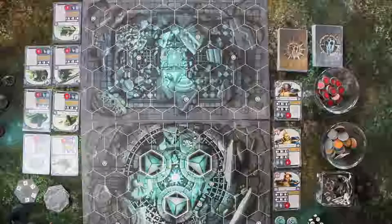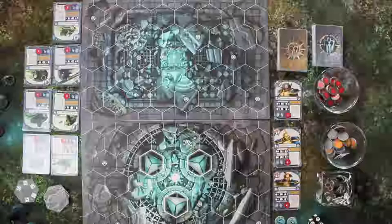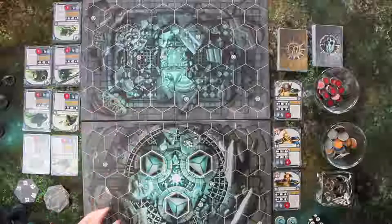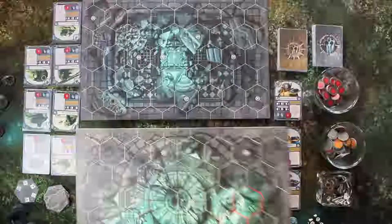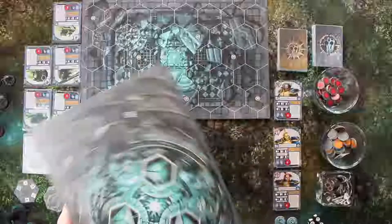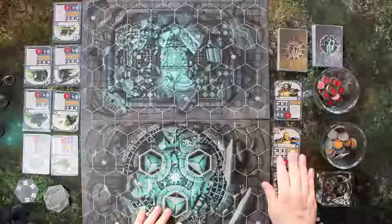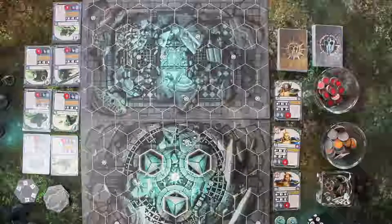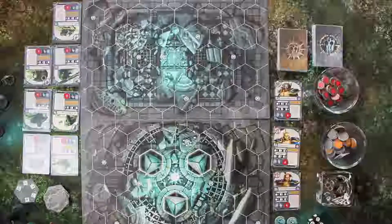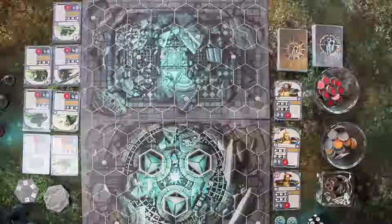Ich zeige euch jetzt, wie Nightfold funktioniert. Das Brett von Warhammer Nightfold: wir haben hier direkt in der Box zwei Spielpläne, die variabel sind. Man kann auch die Rückseite benutzen, die dann wirklich etwas anderes darbietet. Man platziert sie nicht unbedingt gerade – man kann sie auch anders platzieren. Man kann echt eine ganze Menge damit machen, auch weil es mehr als diese zwei Spielpläne gibt. In der Grundbox natürlich nur die beiden, aber man könnte noch eine andere Box kaufen, um weitere Spielpläne zu erhalten.